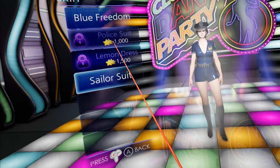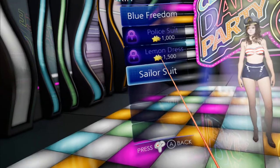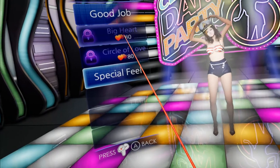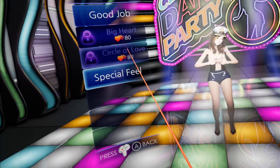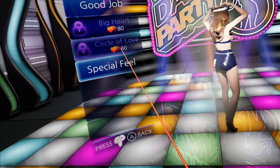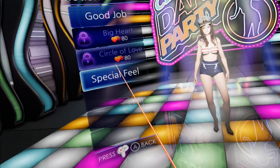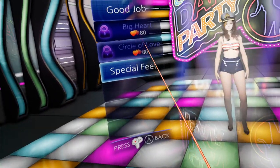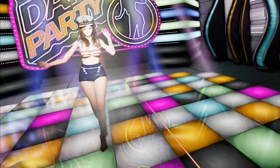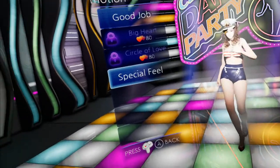You can also see the police suit and the lemon dress — they both look nice. Let me go back and show the emotes again. That's Big Heart, and that's Circle of Love. Let's look at her back pocket — what the hell is that? You can see the 3D modeling is not the best. That paint job, I don't know what they were thinking. Anyway, it runs poorly, and it's just a bad dance rhythm VR game.